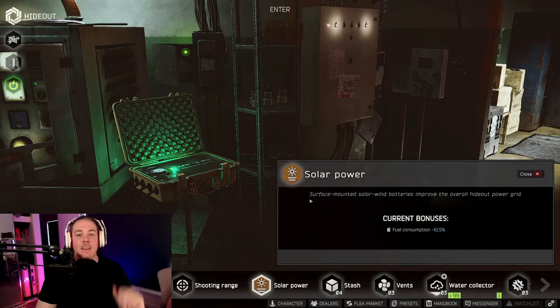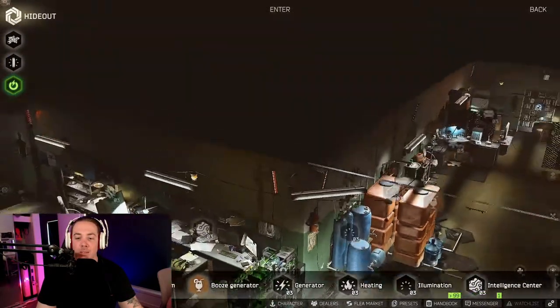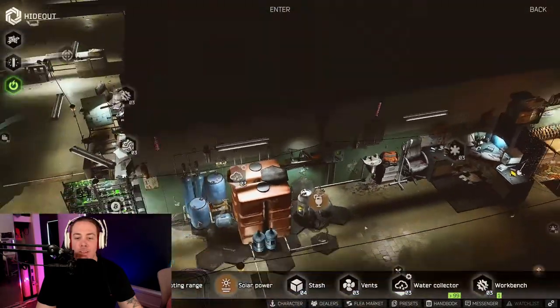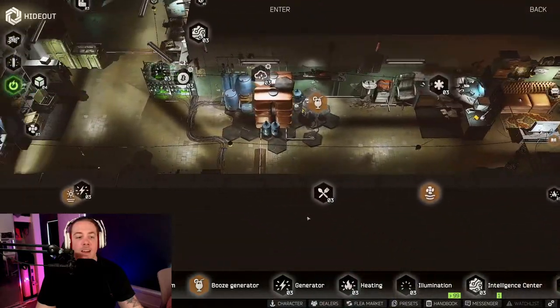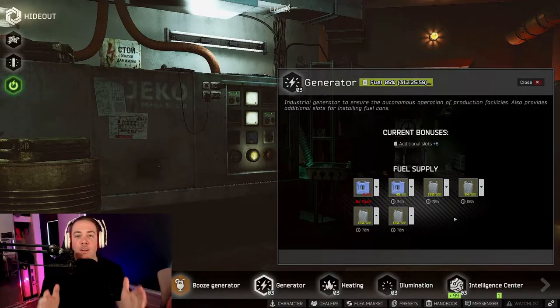The next important buff is in the solar panel. On top of the 25% reduction to fuel consumption you already get from max hideout management, the solar panel gives you an extra negative 75% to fuel consumption. This adds up to your fuel being used 100% slower, meaning with each metal jerry can you'll be getting 128 hours of generator time. Max hideout management also gives you an extra two slots for bitcoins, water filters, air filters, and jerry cans — giving you a total of eight jerry cans.